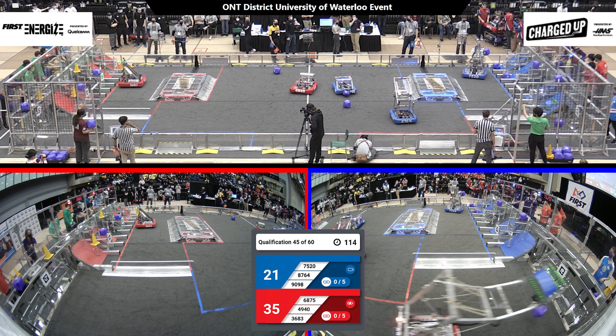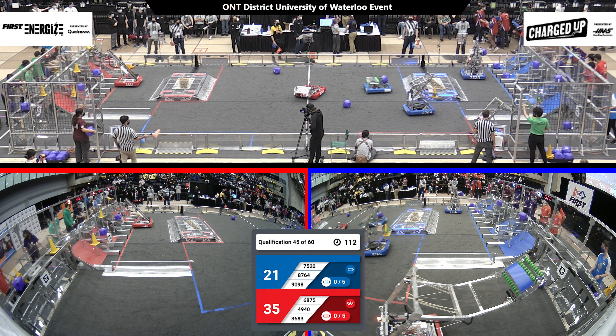Team Mine Key has a cube in their claw, trying to release it, while their alliance partners the Firehawks have already scored low, coming back for another piece and dropping it down low as well. Thunder Robotics looking to go up high with a cone — they've scored it. Mine Key still holding onto that cube, trying to get it scored, having a little bit of an alignment issue. Team 9098 the Firehawks making some quick cycles, grabbing cubes, heading back, dropping them low.